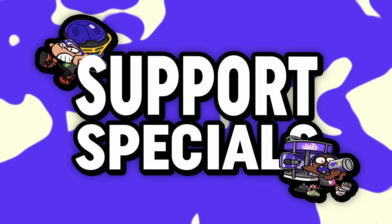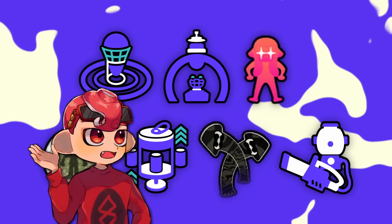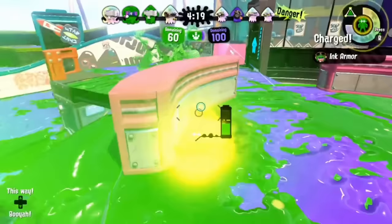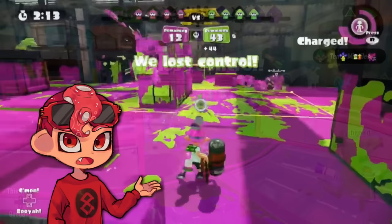Next up is Support Specials. We have Wavebreaker, Big Bubbler, Ink Armor, Bubbler, Tacticooler, Echolocator, and InkVac. We're cutting down to two specials, and there are a lot of tough choices here. Ink Armor and Bubbler — get out of here. We are not messing with chainable armor or invincibility again. We've learned our lesson from how that looked in Splatoon 1 and 2, and we're not gonna risk it again. Splatoon 3 has shown that you very much do not need a special like this in the game.